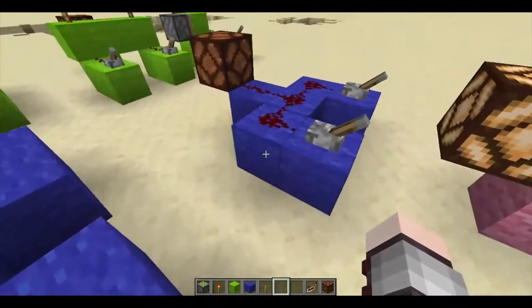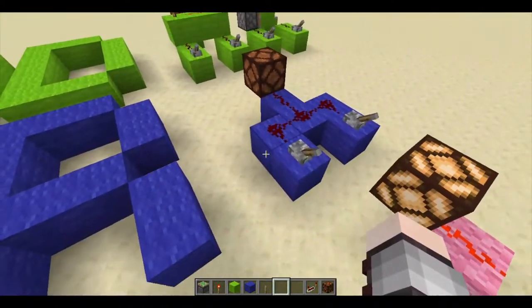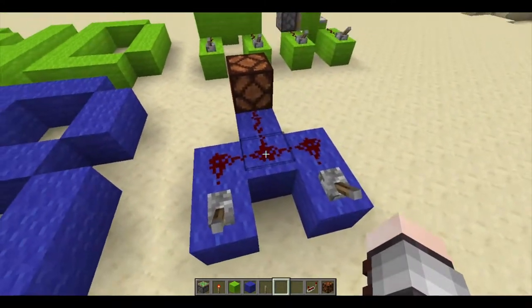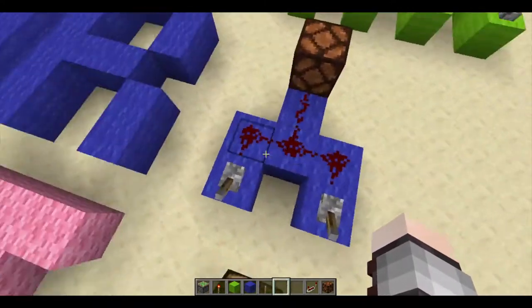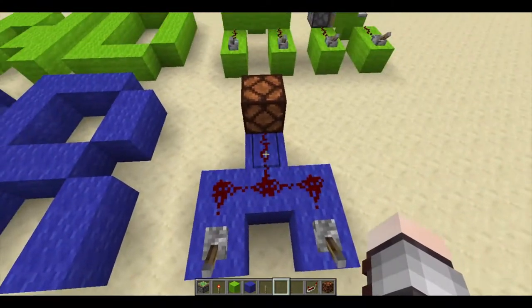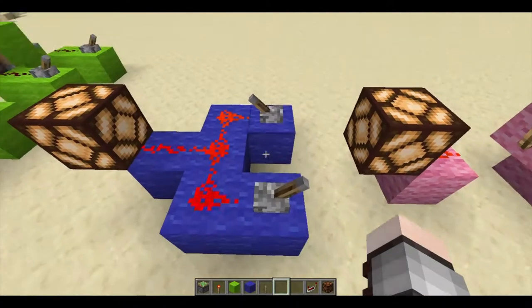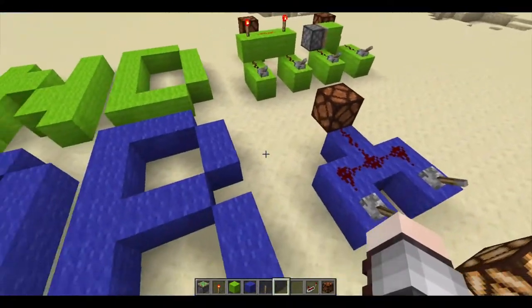Here we have probably the simplest Redstone Logic Gate, an OR gate. It simply uses this Redstone here, the junction between these three, so that if either of these levers are turned on, or both of them, then it will power the Redstone lamp.